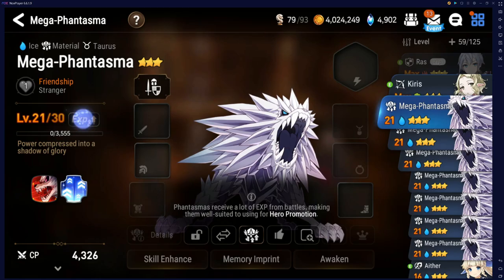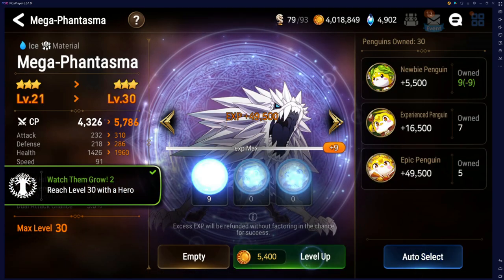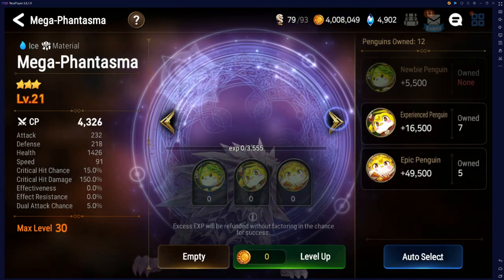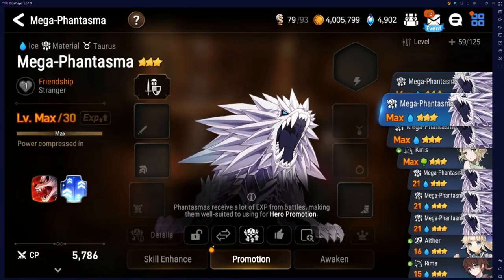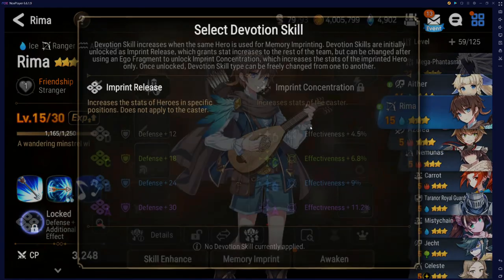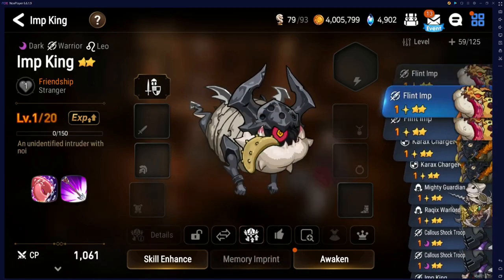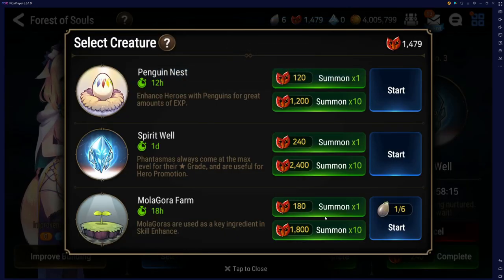What we'll do is go to enhance experience here, auto select — these are the penguins you've been getting over the story. But as you can see, we don't have enough — we need some more. You can use some three-star heroes if you want, but if you're a new player I would recommend not doing that. I would triple S every single one of these — max out their imprint with dupes and save a copy of every unit. That's how I would recommend doing it. Let's go back to the sanctuary and finish that.